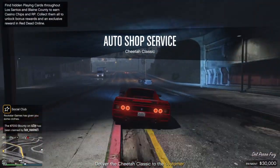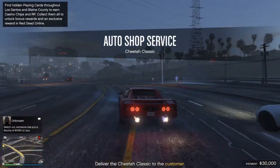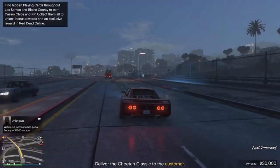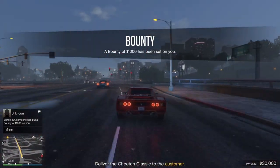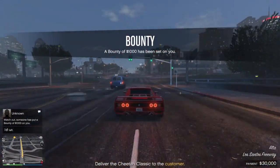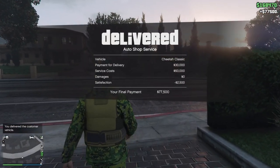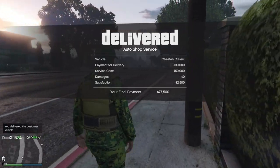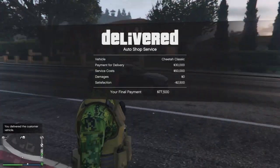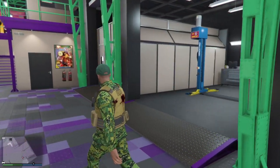The other option is delivering it yourself, which is very similar to Import/Export vehicle cargo. You get 30k for delivery, plus the repair costs back. If you damage the car, something comes off the 30k — just like Import/Export missions. So it's around 30k profit if you do it yourself versus only 9k with staff, so obviously don't use the staff.